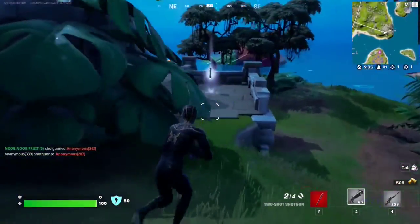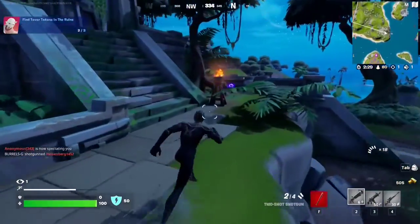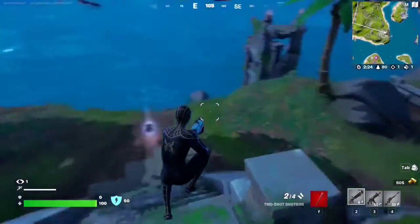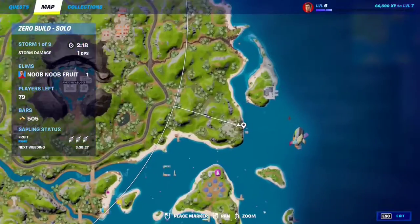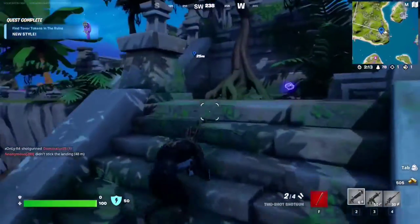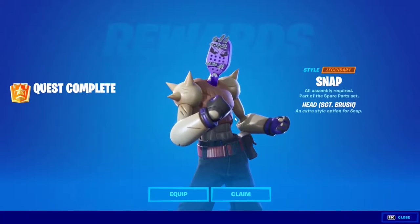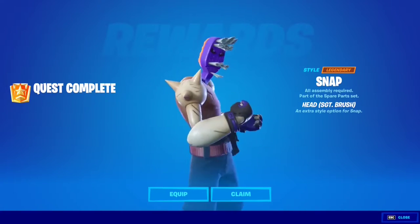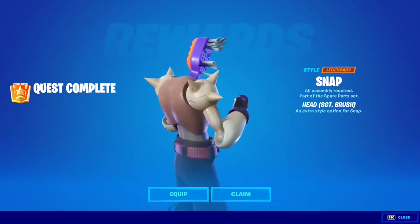Tower token number two, as you can see. Tower token number three is going to be all the way on the other side, next to the water — that's the third one. You can just collect them, easy as that. We got the Sergeant Brush head — it's a toothbrush with missing hairs. I don't know what you call these, but it's a very dope, very nice design.